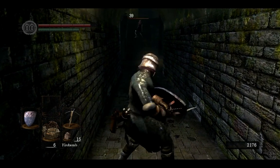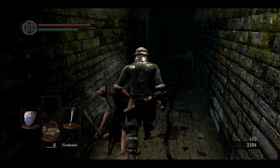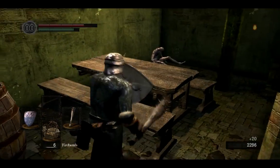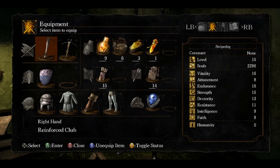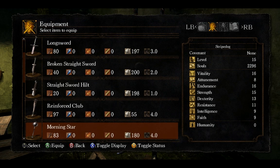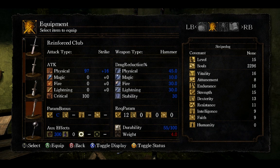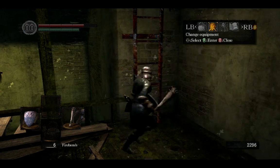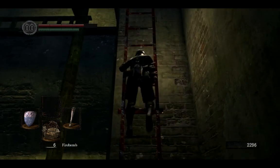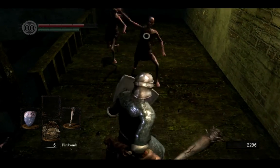Kind of surprised that just these regular hollows are taking two hits. I really need to get a stronger weapon, I guess. My club is the strongest thing that I have by far — 97 damage. It doesn't tell me what kind of damage it is. Oh wait, there it does: Attack type Strike, weapon type Hammer. But I don't know if that's a disadvantage. Okay, what's next? I'm going back to the area where I got my ass kicked by the giant balder-looking things.